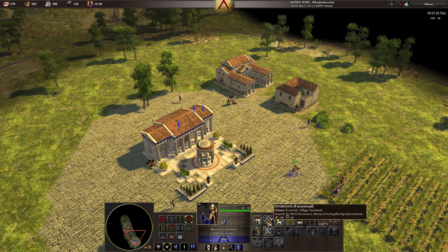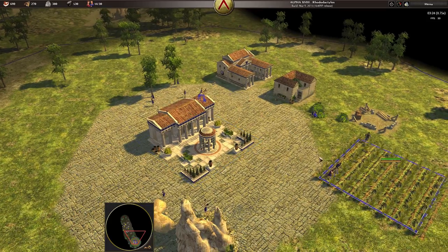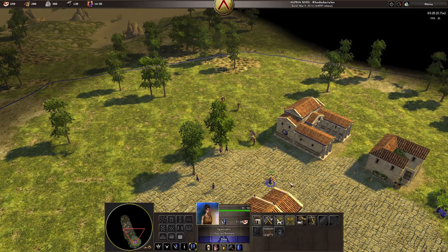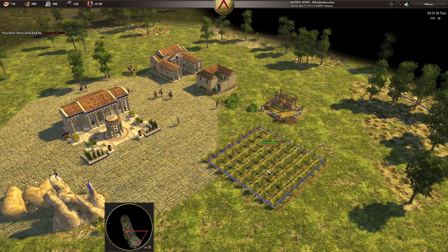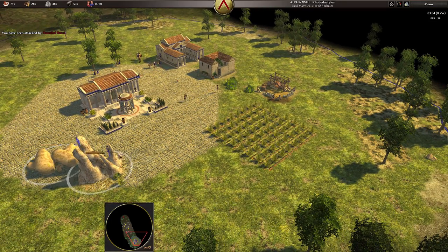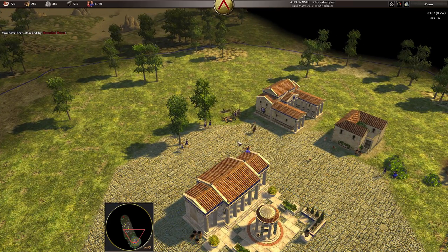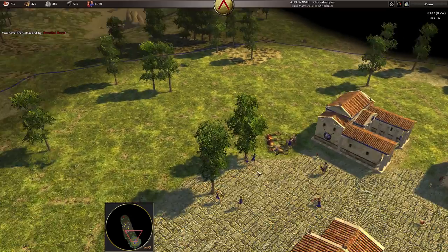These guys went immediately to farming, which I don't want. So right here — we want a storehouse, not a farmstead. The location of the storehouse is really important because when your settlers are collecting food, stone, and everything, they'll walk to the storehouse to drop it off. You want it positioned so your settlers have maximum efficiency and don't have to walk all the way across your base to reach the storehouse.